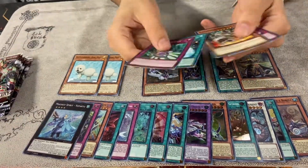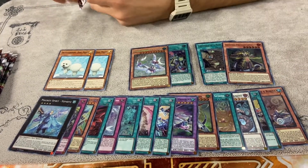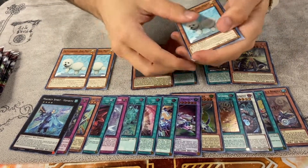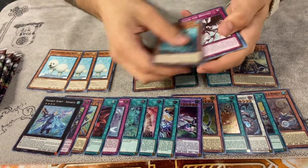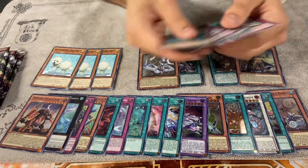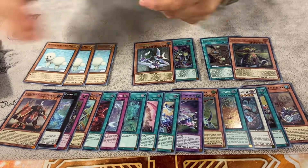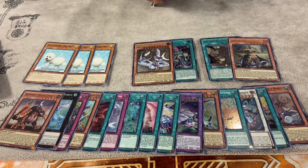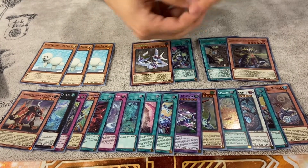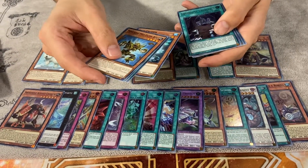Everything else is probably just going to be commons, maybe two more ultras. I'm basically going to speed through these packs. We didn't get either of the secret rares we were looking for unless we pull a god box. Five packs left, still missing two ultra rares.